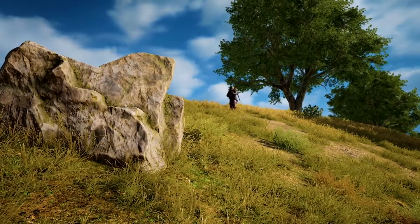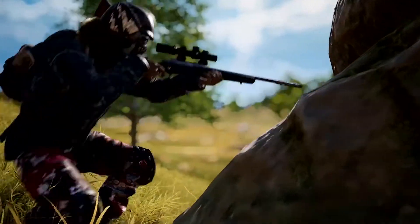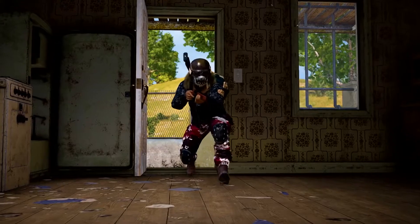Another great tactic for dealing with enemy players locked down in a building is to use in-game audio to your advantage. If luck is on your side and a red zone is close by, use it to mask your footsteps and when you're opening doors.